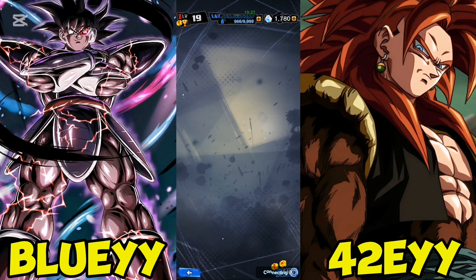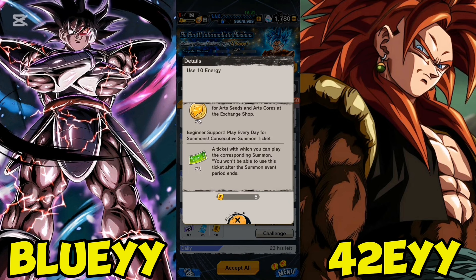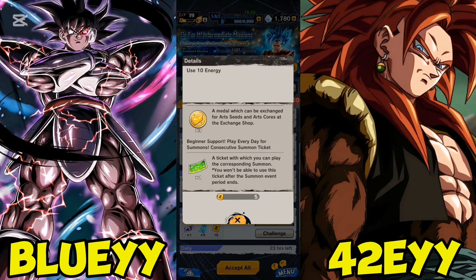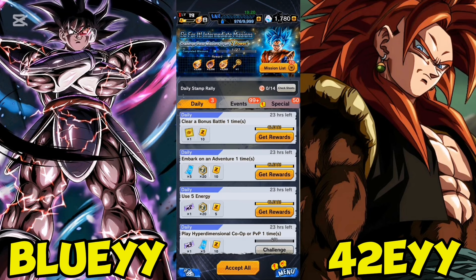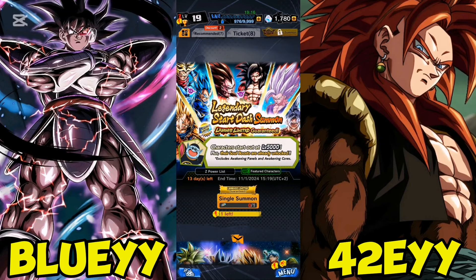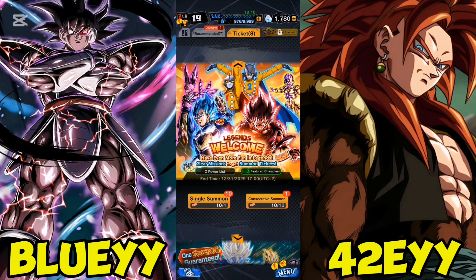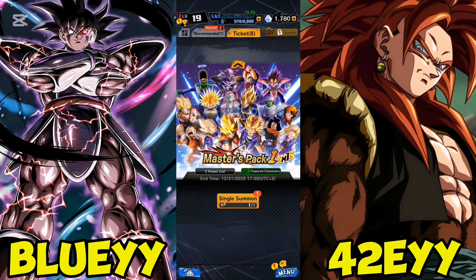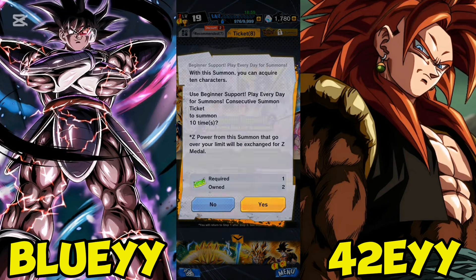Importantly, make sure that you're doing these summons. If you go to your dailies, you've got this little ticket — this is something new, related to the current campaign. Go ahead and claim it, because this one ticket gives you 10 characters to soul boost, and you have a chance of pulling some Alephs or Legends Limiteds. You also get these tickets as you log in during the first couple of days, so make sure you're doing those.